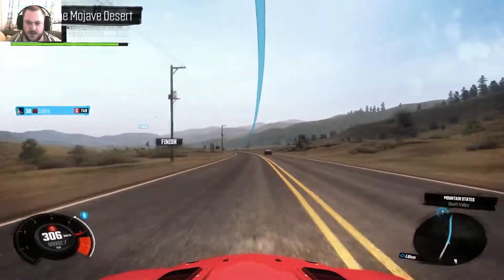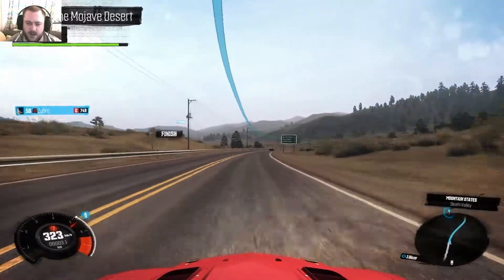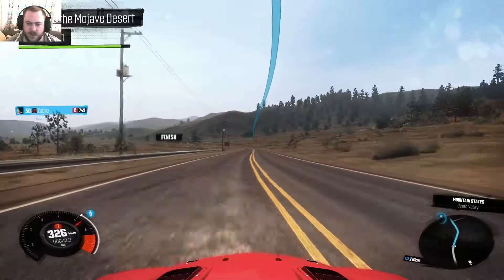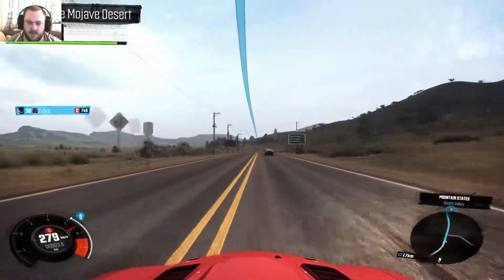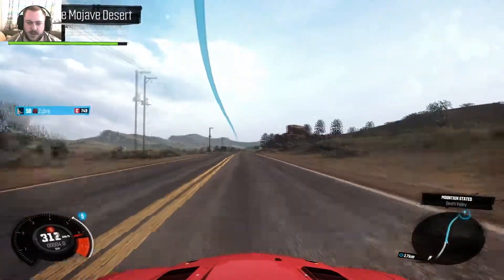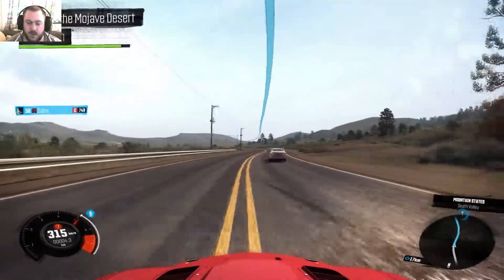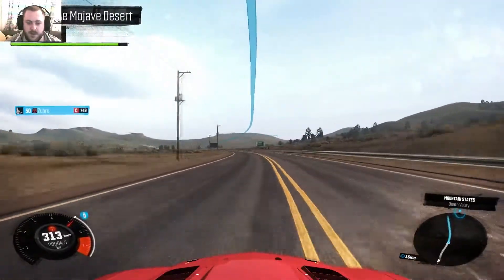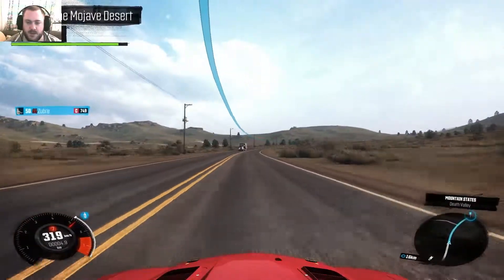The Nissan Skyline R34 circuit spec looks like the Skyline Calsonic from most simulator games like GT5, GT6, and I think GT4 has it as well. It's a very good car — very, very good. I didn't expect it to be that good.